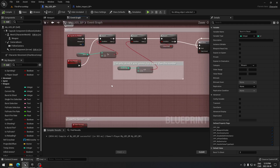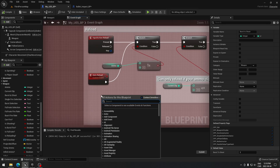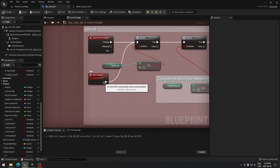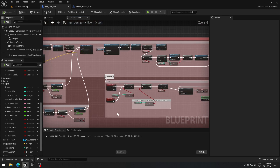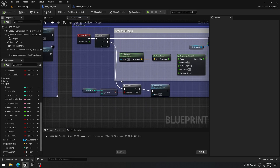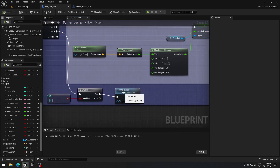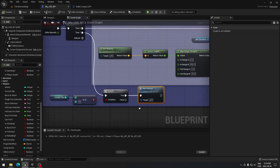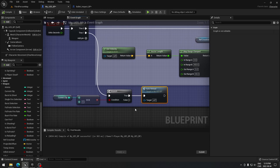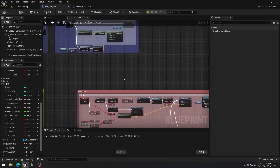As an extra feature — if you want auto reload when you run out of bullets without pressing R, create a custom event, name it 'auto reload', and plug it directly under your reload logic. Then in Event Tick, from sequence node one, add a branch, take 'current clips' and check if it equals zero as the condition, then call your 'auto reload' function. It will automatically reload as soon as you run out of bullets.